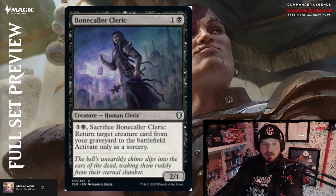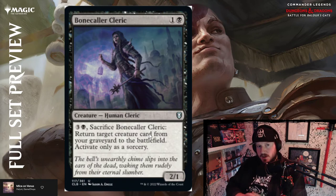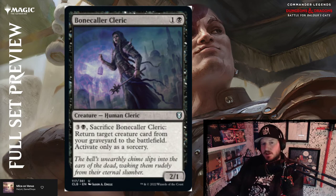Bone Collar Cleric — one and a black for a 2/1 human cleric. It has an activated ability: three and a black, sacrifice Bone Collar Cleric, return target creature card from your graveyard to the battlefield — can only be activated as a sorcery. For two mana you set up a switch for four mana eventually, and it's not a tap ability so you could do this while it has summoning sickness. It could be above par if it had an ETB trigger, but I think it's par — this card will see play for sure.